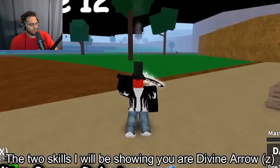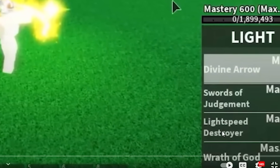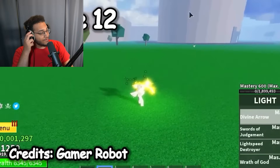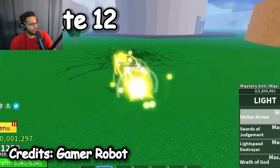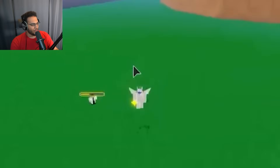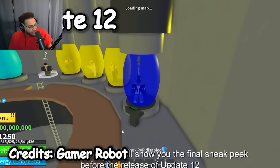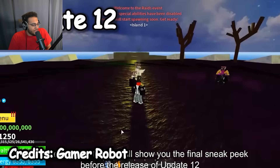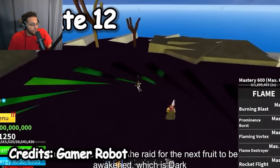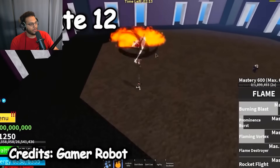For Update 12, we have Gamer Robot himself showing it. We got the light awakening with moves: divine arrow, swords of judgment, light speed, destroy, wrath of God, and flight. The arrow looks quite a bit slower than it does now. The sword he's holding looks way different — way worse than it does now. Let's be destroyed — that looks the same. They also added the dark fruit this update, and by the looks of it, the dark raid hasn't changed at all — even the boss room looks the same.